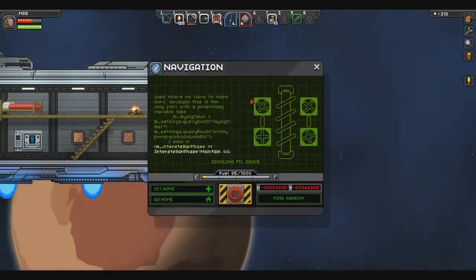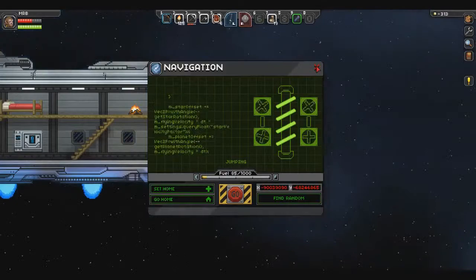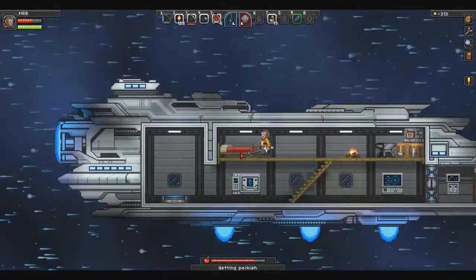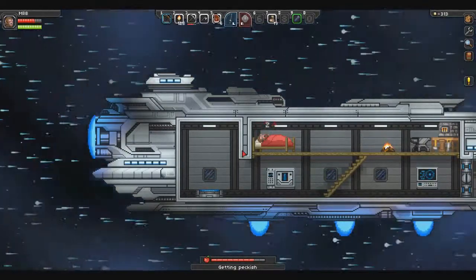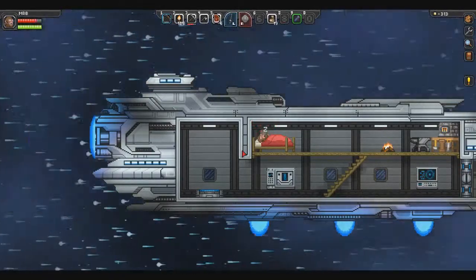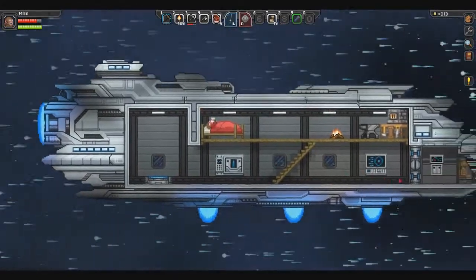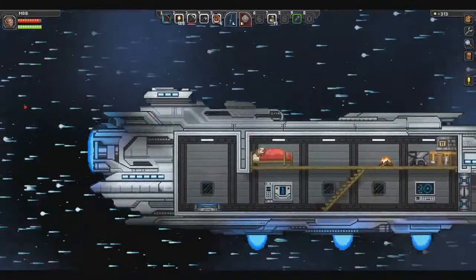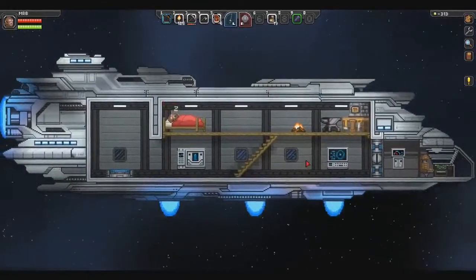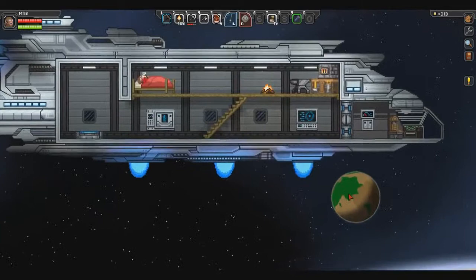Let's spin up the FTL drive. Autopilot's activated. I don't know why we're going FTL when we're still in orbit around the other planet — and now we're going faster than light. We can exit our chair and sleep our way to the next place. Our health is slowly going up. Ship's automatically flying herself. FTL drive is spooling down, and we're slowly entering standard orbit around the planet.